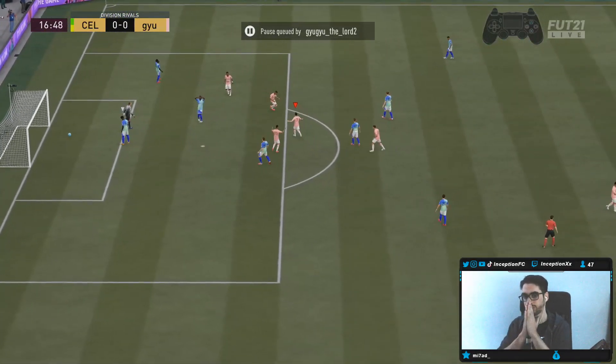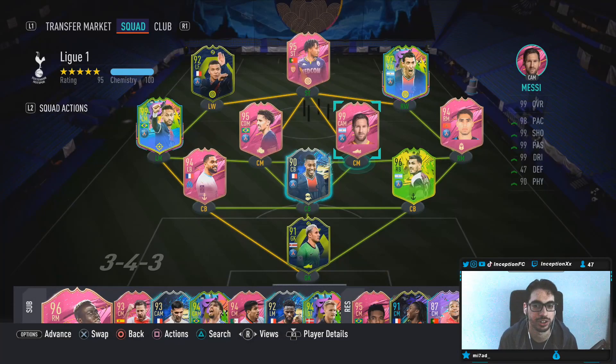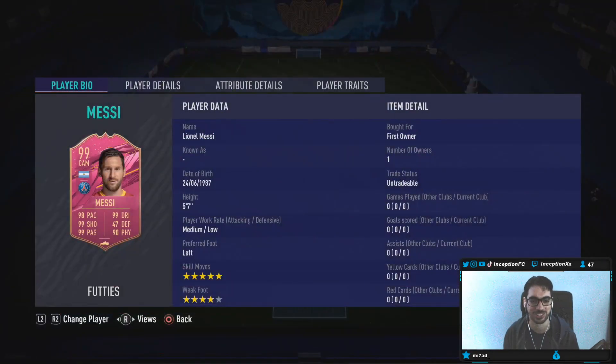Hey guys, welcome to another video. We have the new SBC Lionel Messi PSG card today with a five-star skill move upgrade. They didn't change his work rates, which is great because the medium-low on Messi works so well in the middle and side positions. It genuinely doesn't matter, so I'm so happy they did not change that. Five foot seven, medium-low work rates, left-footed.